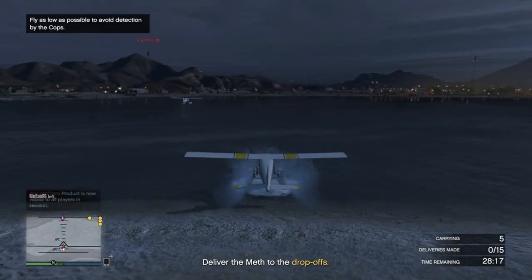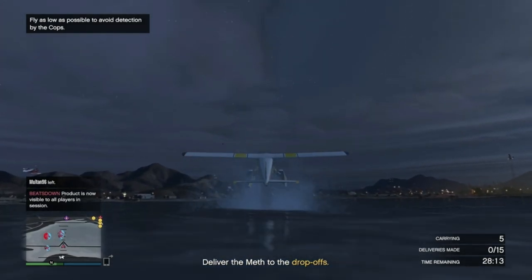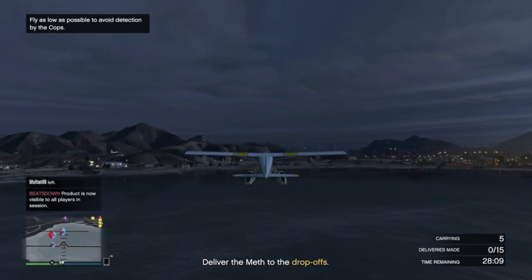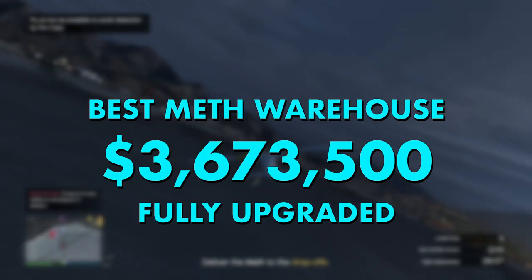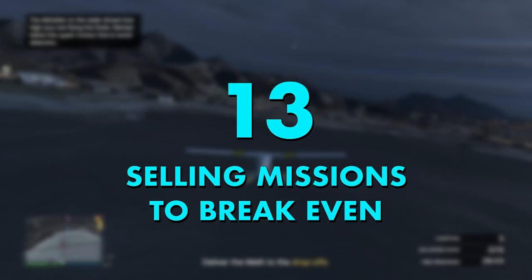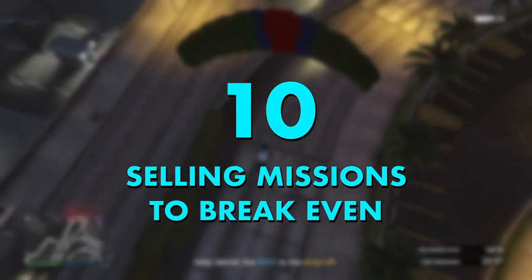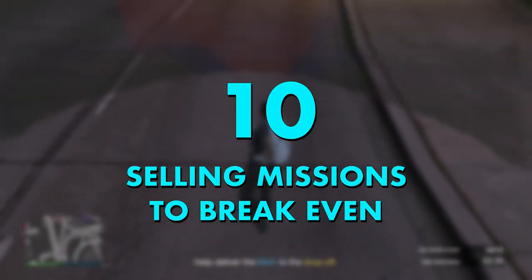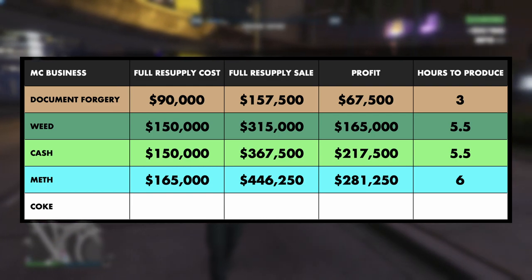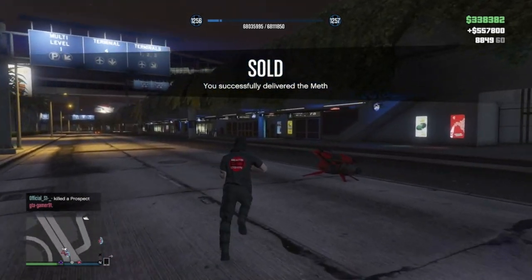Meth isn't very solo-friendly, as each supply turned into product will give you at least two selling vehicles. The most expensive location in the Grand Sonora Desert costs almost $3.7 million and takes 13 full sell missions to break even. The cheapest at nearly $2.9 million takes 10 full sell missions. Meth takes the longest to fill a warehouse at 6 hours, but just under $300,000 profit per sale is a good opportunity to make some extra cash.